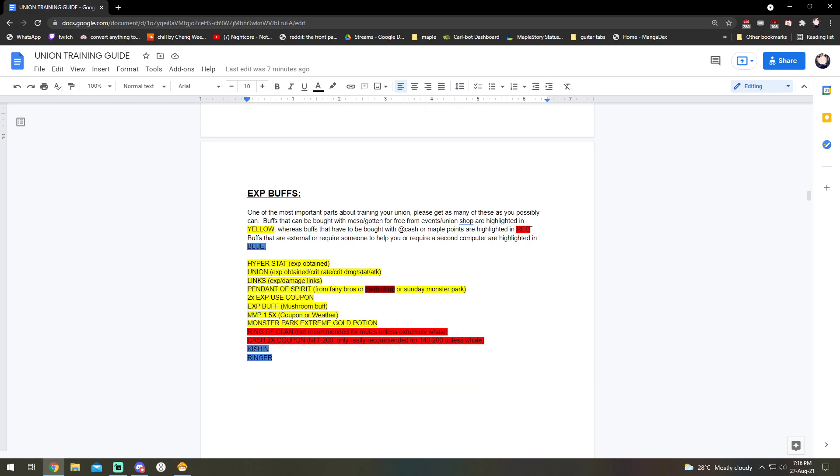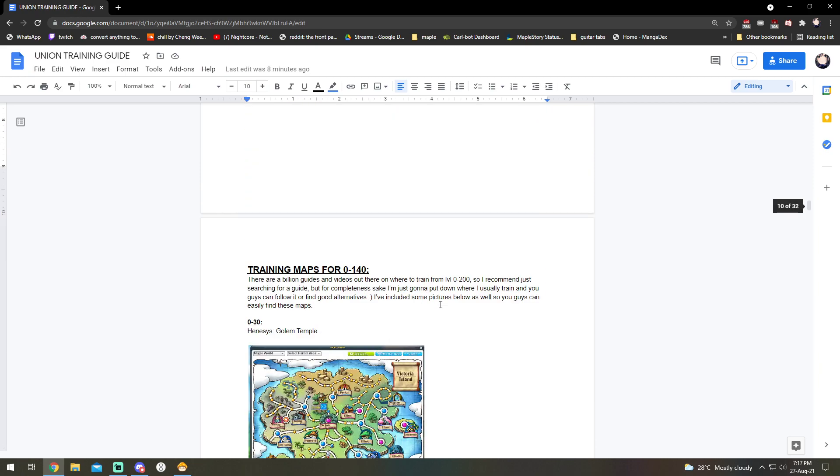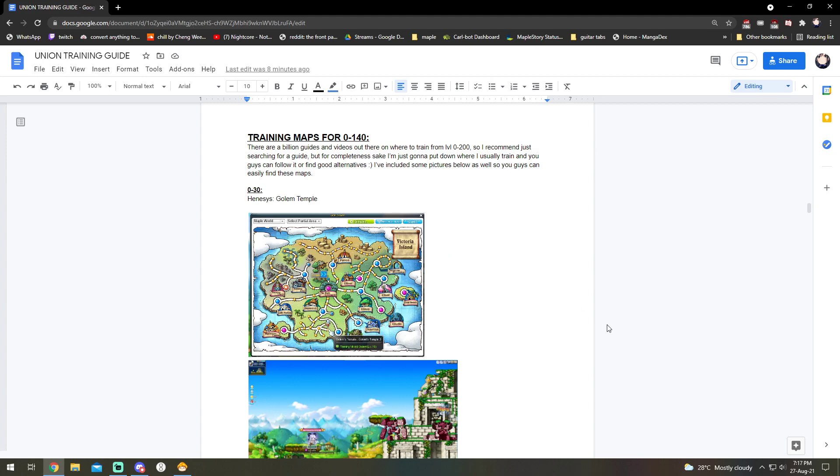EXP buffs are really really important — make sure you have all the possible EXP buffs you can possibly get. I've listed them all: yellow items are things you can get for free or through events, red items are things you definitely have to buy with cash, and blue items are things that require either a second computer or someone to help you — like Kishin and Ring, which are the two important ones.